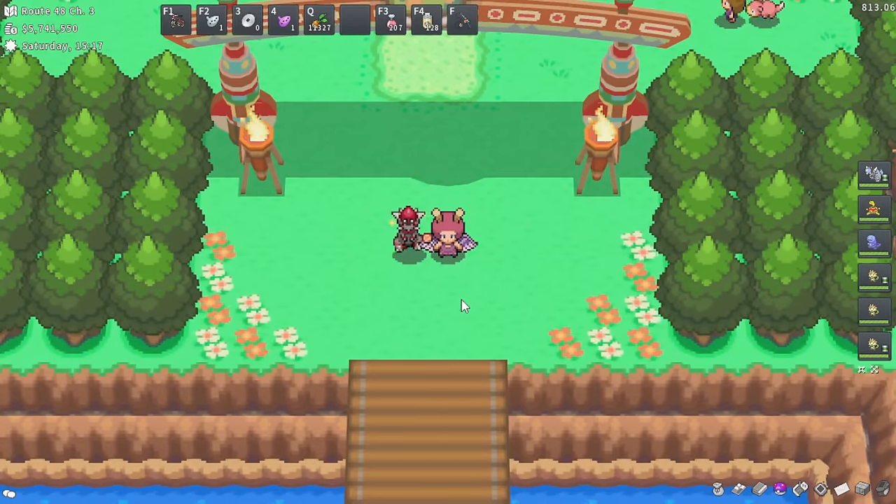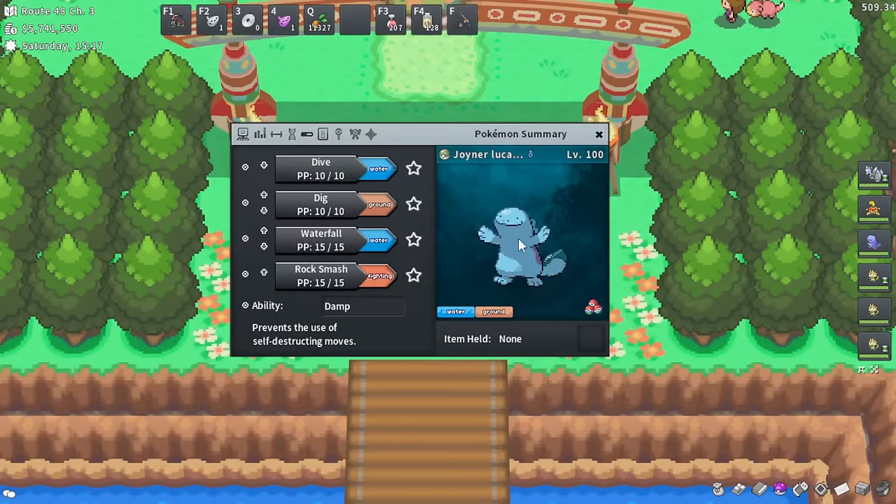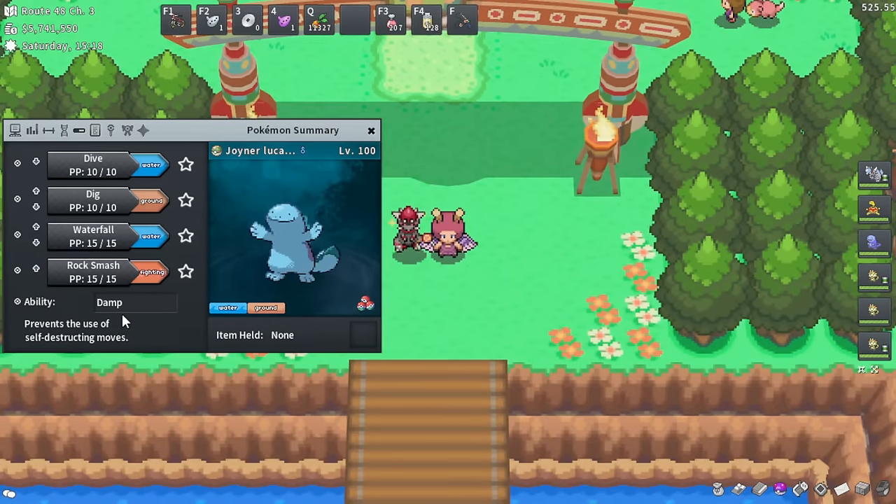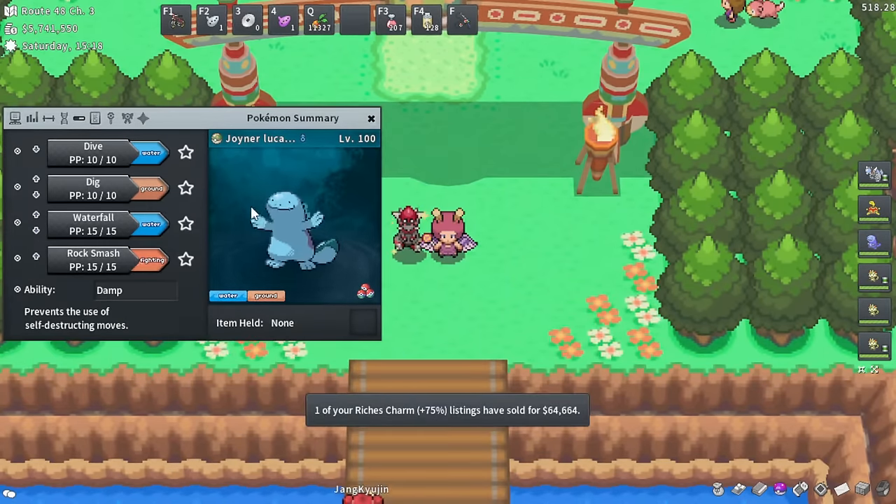I know I spent a lot of time on slots one, two, and three. Now it's time for slot number four: a Damp Pokemon. A Damp Pokemon is always nice to have in case you accidentally run into a self-destructing or exploding shiny Pokemon you want to catch. It's just a safety precaution.